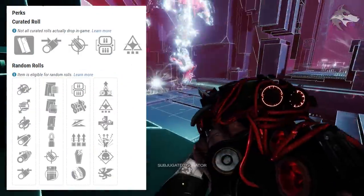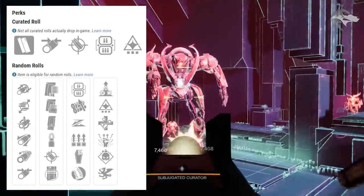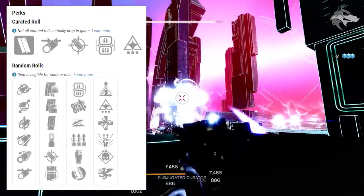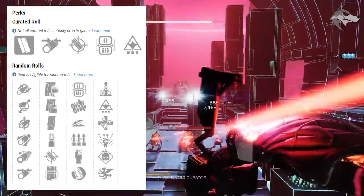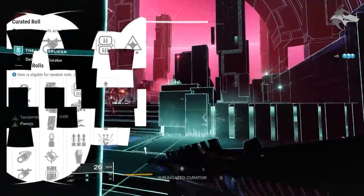The Quickfang can roll Tireless Blade, Relentless Strikes, Energy Transfer, and Thresh in the first slot, with Assassin's Blade, On Guard, Flash Counter, and One for All in the second. We also have the Dire Sie shotgun — a void rapid fire frame shotgun — which can get Lead from Gold, Dual Loader (reloads two shells at a time but reduces reload speed), Slideshot, Surplus, Grave Robber, and Hip Fire Grip in the first slot.